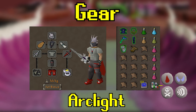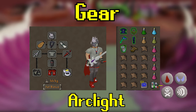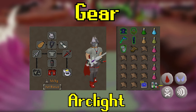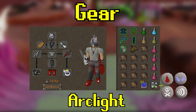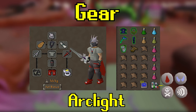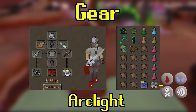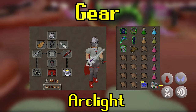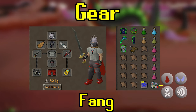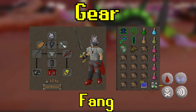Make upgrades or downgrades where you see fit — if you don't have ferocious gloves, wear barrows gloves; BCP or tassets if you can afford them; primordial boots; obby legs at only 700k are a solid floor. You can bring a barrows chestplate like Torag's body if you're taking a lot of damage, but I stay with the torso for the strength bonus. Arclight is the second best melee weapon here after Tombs of Amascut came out. The best weapon is actually the fang in combination with a lightbearer — the damage is crazy and the constant specs on the last phase are amazing. If you can afford a fang and lightbearer, I would absolutely bring these and never touch the arclight.